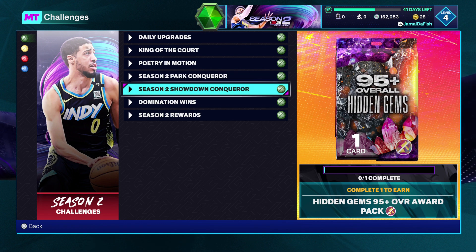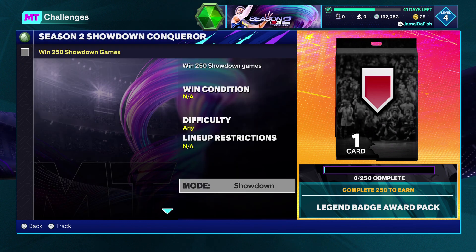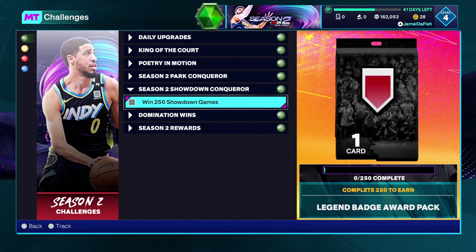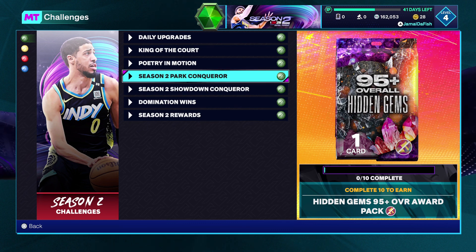Showdown also has a challenge — just win 250 games. 250 is no joke; I saw Lethal 2K tweet that if you won every single game non-stop, it would take five days straight. So playing 250 games and winning all of them would take five days. It's not easy, but you get a legend badge pack and a 95-plus overall Hidden Gems card. Let me know if you're going to grind any of these.